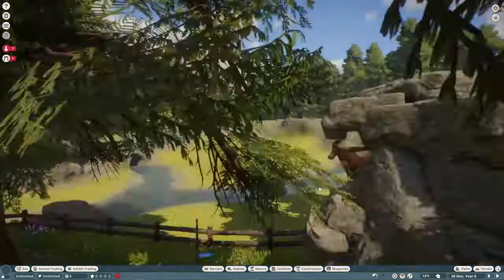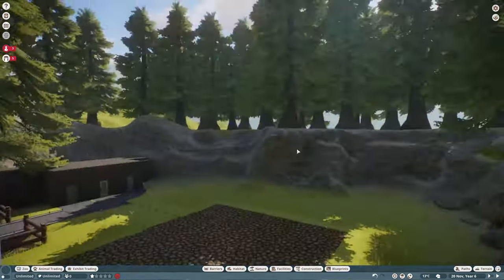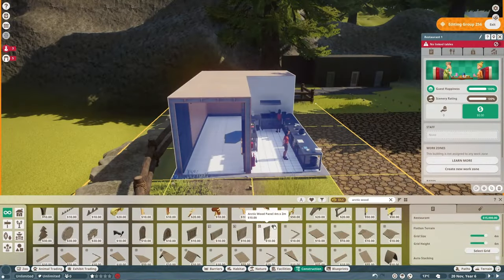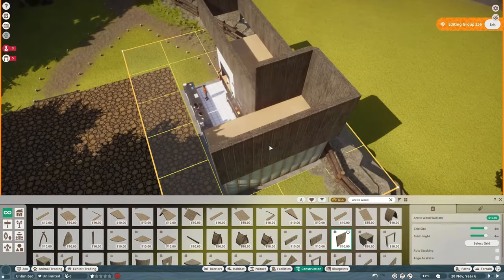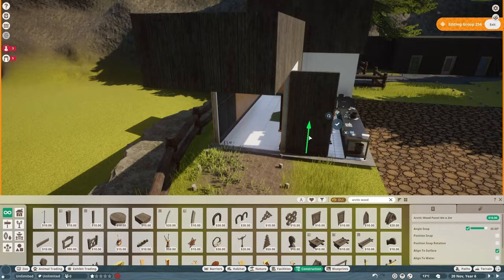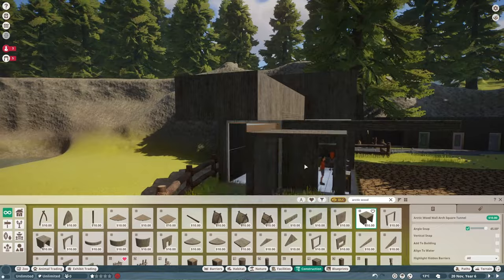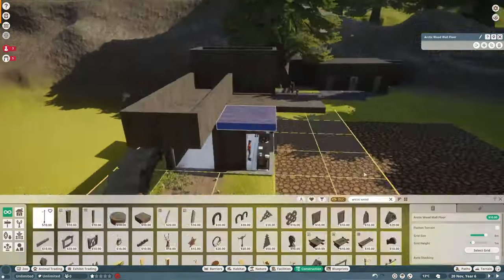There are a few things Planet Zoo could do to make large exhibit building a lot easier — a foliage brush would be priority number one. I don't know if that will ever be possible within the confines of the game, but it would be absolutely incredible. Thinking about it, I've got something in mind for some more Planet Coaster Kingdom content planned for this week.